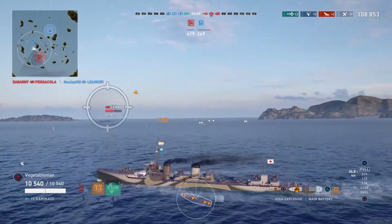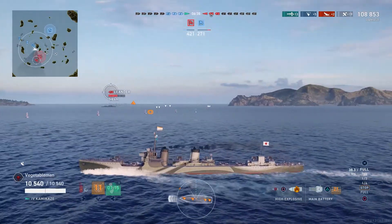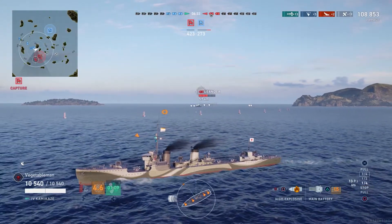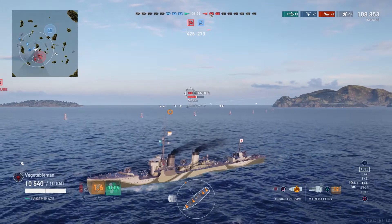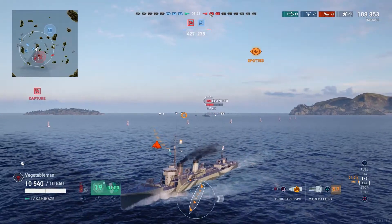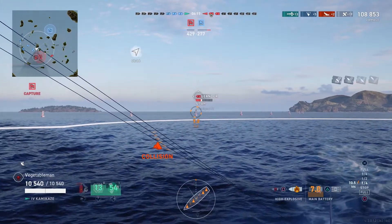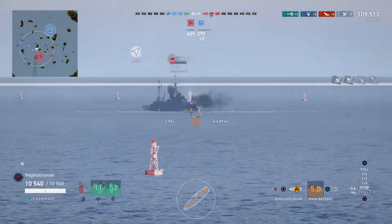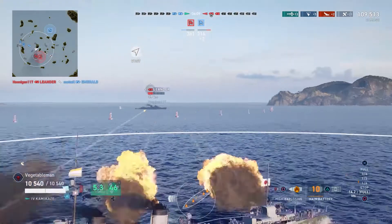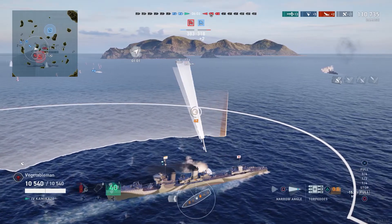Our team has taken the lead, four ships to three now - they've just done a bit of a trade there. I'm trying to keep that Leander spotted while torpedoing him, hoping our cruisers will take him down. He's probably got his hydro running - he's done a good job of avoiding my torpedoes so far, but I'm still pigeonholing him so he has to sail in certain directions to avoid them. I let him get a little bit close there. My detection is actually about 5.1km. We've lost another ship - it's now 3 all. I need to send a few more torpedoes his way - it's getting harder and harder for him to avoid them.